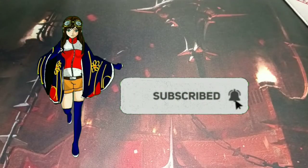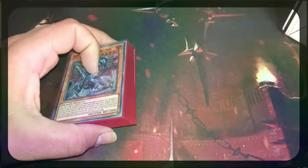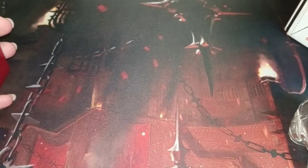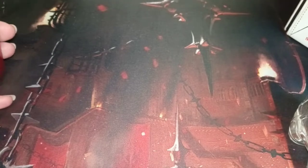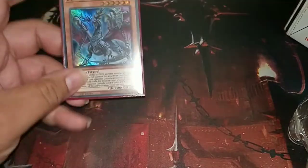So that's the deck profile that I took to YCS Pasadena. It's slightly different — not too much — but what really changes is the side deck, and the side deck is very important for a regional or something as big as the YCS. We are running 1 Druze Worm — it's a new Bystial card that's come out.